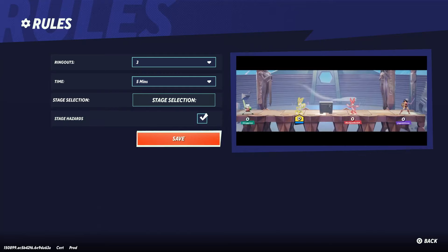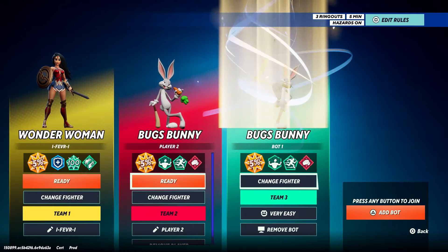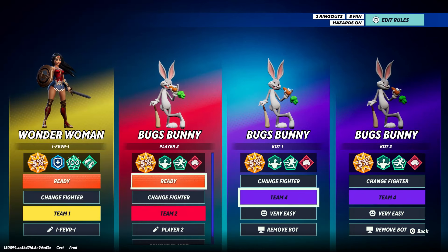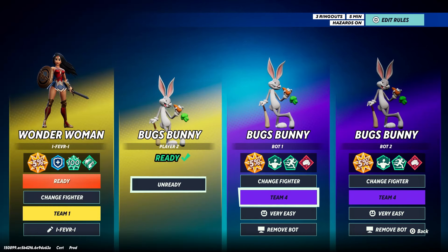Once you've changed these, go to Save. If you only have two players but want to go against others, you have the option of adding bots by pressing Triangle on a PlayStation controller or Y on an Xbox controller. You can also change up the teams — for a 2v2, just edit it so you're both on the same team.